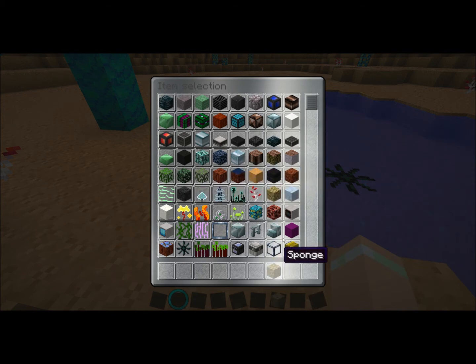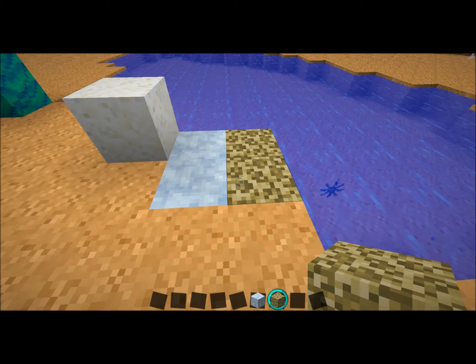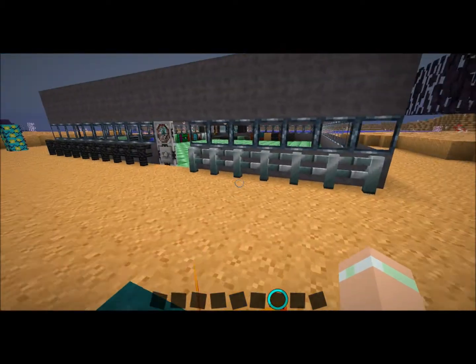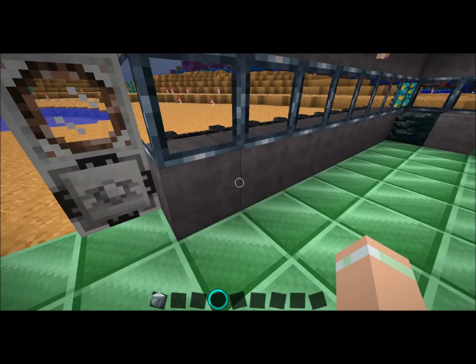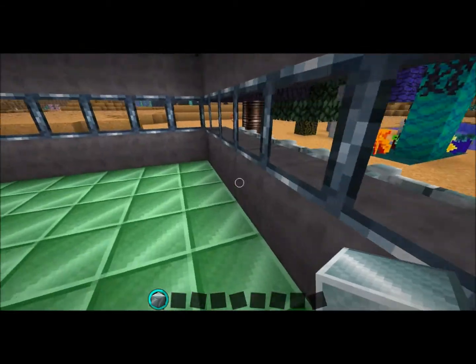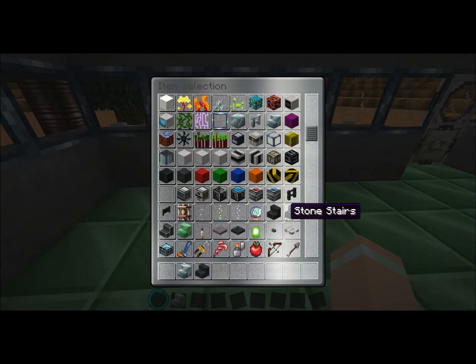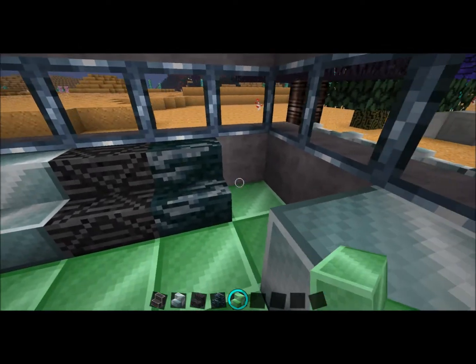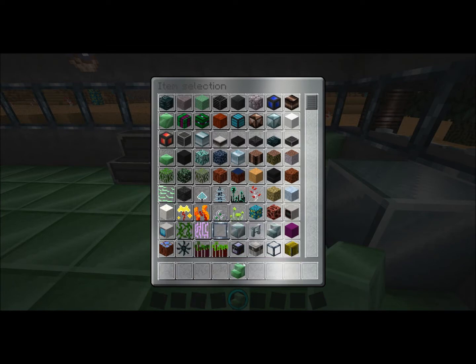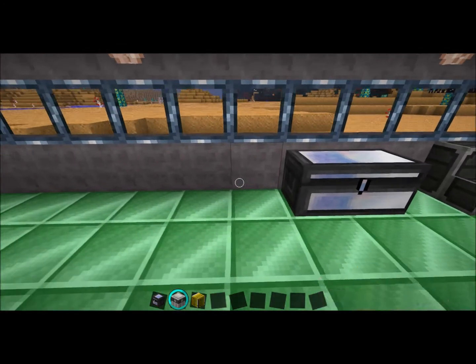Here's some ice. And sponge. Let's go back into the house. Here you can see the nether brick fence, and this is the nether brick itself. Along with — let's show all the stairs. And there's all the stairs. Chest. And the crafting table.